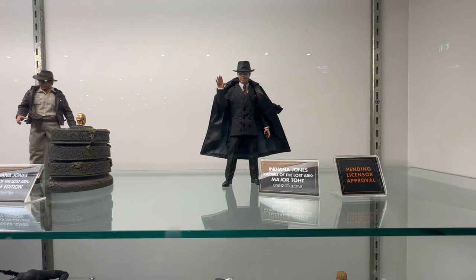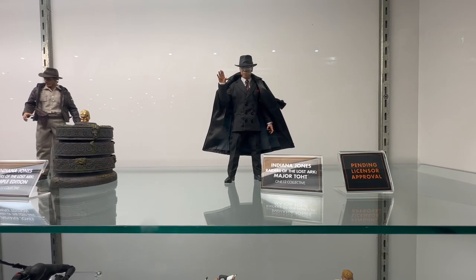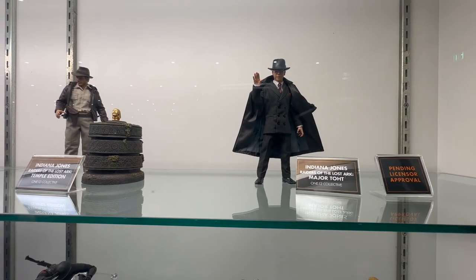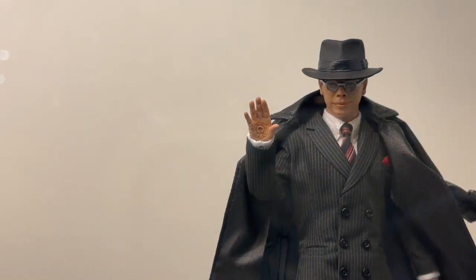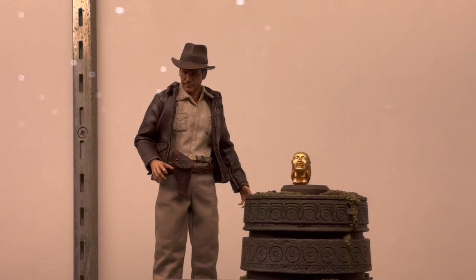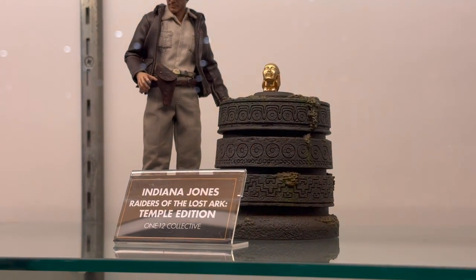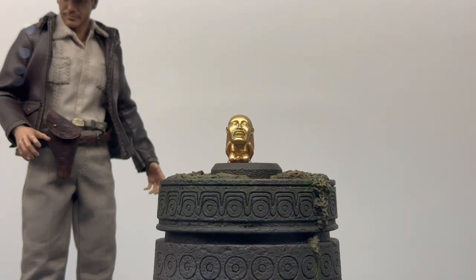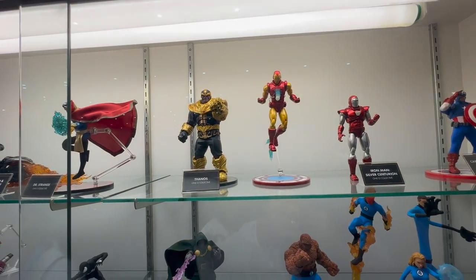Topping it off we have the Indiana Jones line, which was recently announced. We have Major Toht right here with that awesome burn on his hand — that nice burn from the Staff of Ra headpiece. And then we have Indiana Jones himself with his temple set, featuring that great idol with a nice gold tint to it.